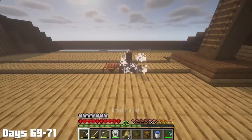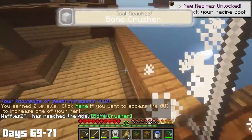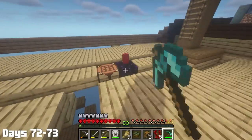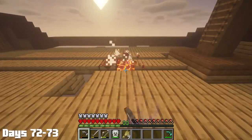Later in the day, two more spooky wither skeletons spawned — these guys are equally terrifying. After killing them, I got some more knowledge of death points, which I put both into the disenchanting ability. The next two days, I decided I was going to mine until I hit a new phase, so I could stop worrying about these stupid blazes and ghasts, and my ship would feel safe.